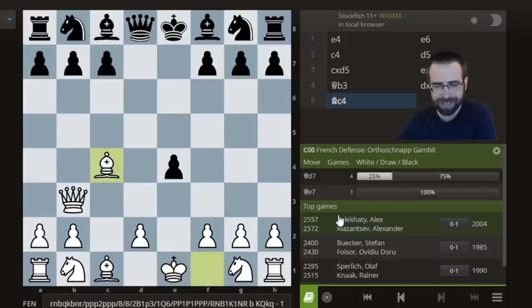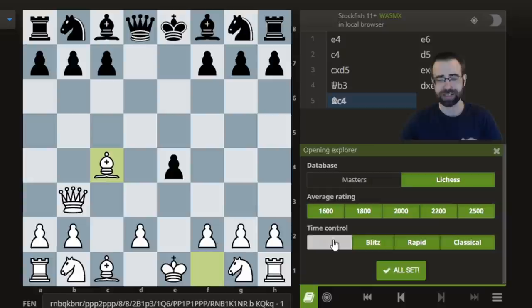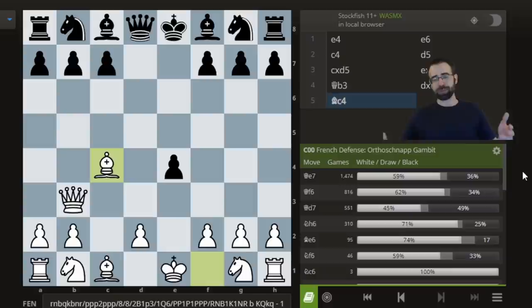But if you just look at the Master database here, you'll notice there are only seven games, and at the highest level these are some very strong players. I believe these are their actual FIDE ratings, and it scores very well for Black. That's probably the real story — if you play long games against Grandmasters, this might not be the weapon for you. However, if we switch from the Masters database over to the Lichess database, with ratings of players from 1600 plus, this is a totally different picture. You can see White scoring 59% in the main line, 62% for Queen D7, and then 71%, 74% in other lines. White is winning a lot more because in practical games, especially Blitz and games between lower rated players, it's a lot easier to play the side with the initiative.